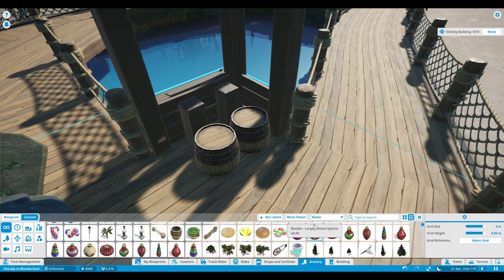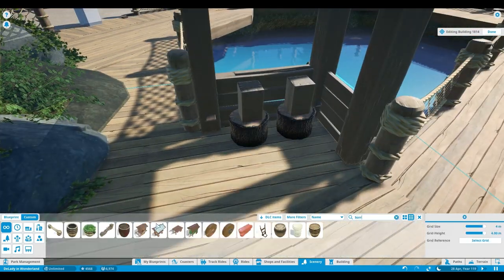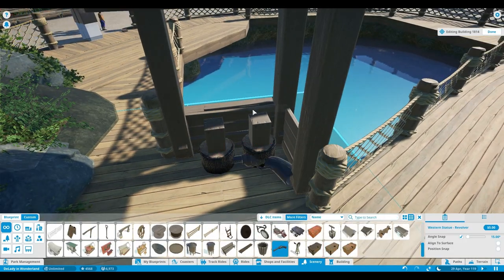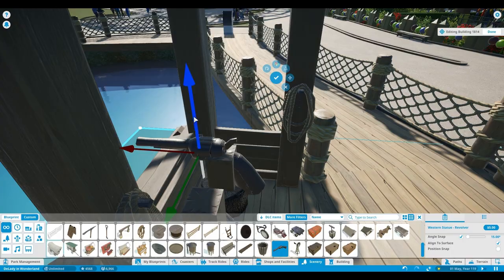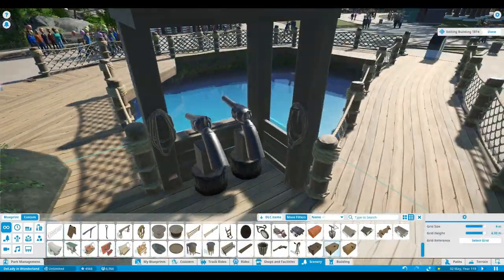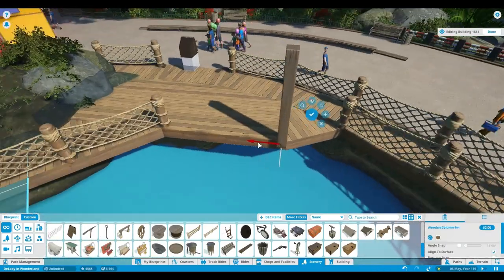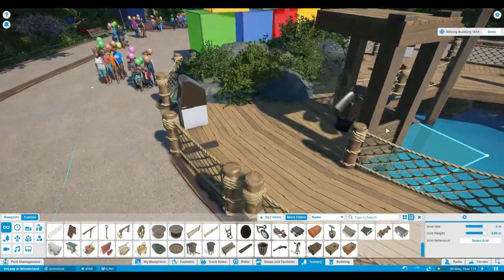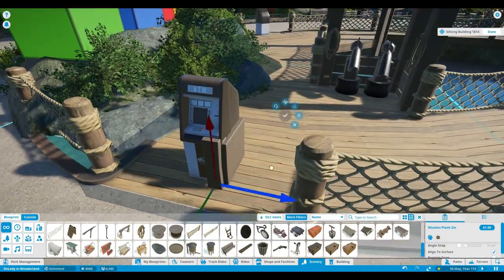Even here in America we had stuff like this — the remote controlled boats where you could control them and shoot water and have little battles. I remember my parents had to drag me away from those! It's a really cool, nostalgic area. It was really hard to make these small boats, and with guests being able to walk by so close, it's still going to look and feel like a really cool little corner of the park — a little pass-through.